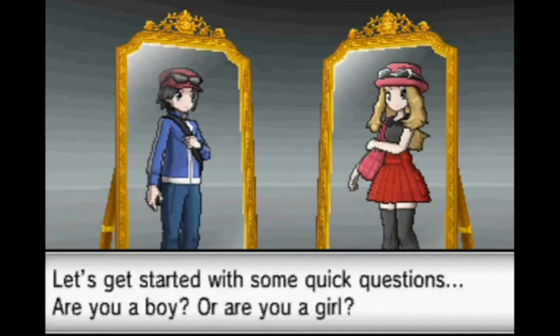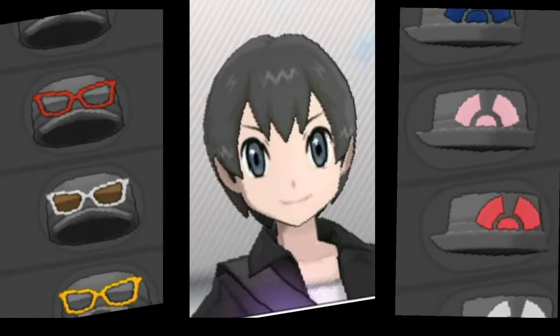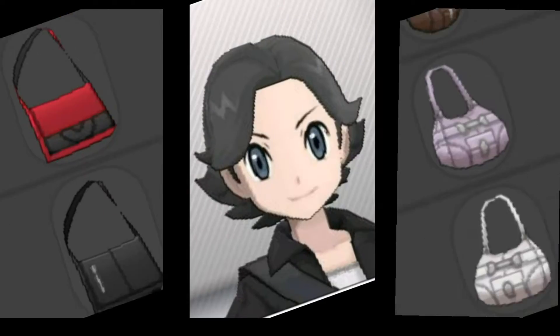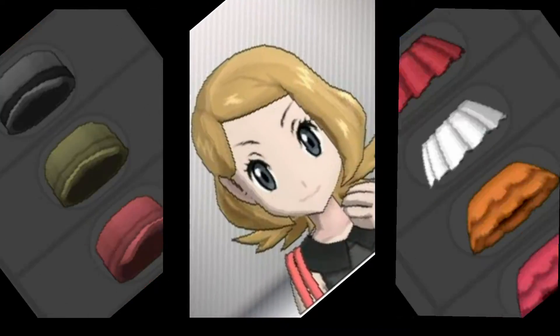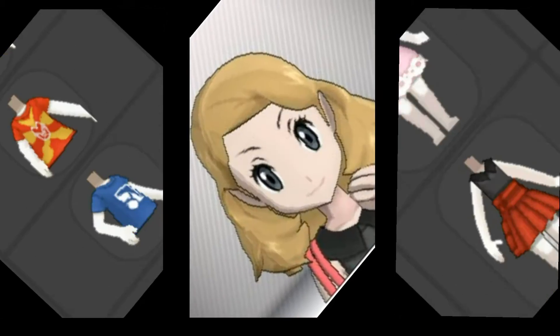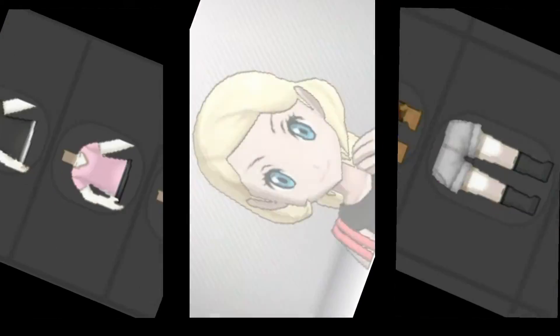In X and Y, a ton of new features were added to the game, such as battling online and, you guessed it, character customization. You can choose your gender, skin tone, head over to the salon to get your hair cut and colored into a bunch of different style options, and dress your trainer up with hundreds of clothing items available in the shops located throughout the game.